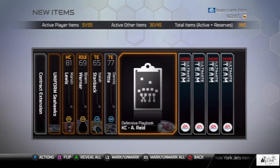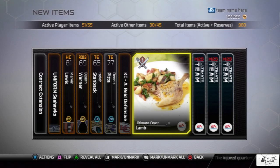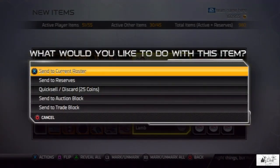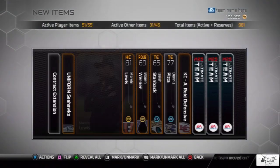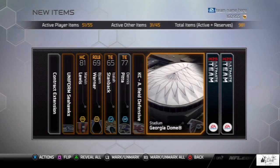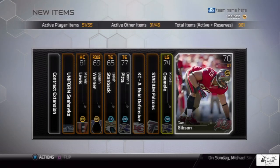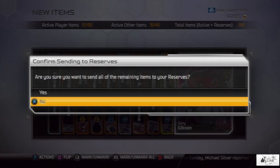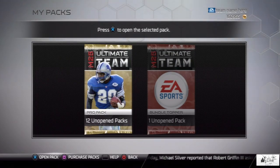Next pack has Marvin Lewis, Dennis Pitta, a playbook, and Ultimate Feast Lamb — a card I've been wanting to pull, so I'm happy with that. I'll put it in my actives so I don't forget about it. I'm trying to keep the collectibles I need for upcoming collections in my actives. Also pulled a Road to the Playoffs card and Gary Gibson.